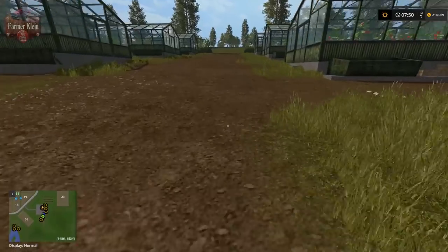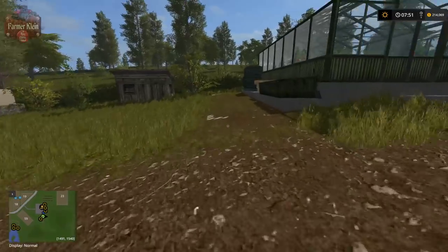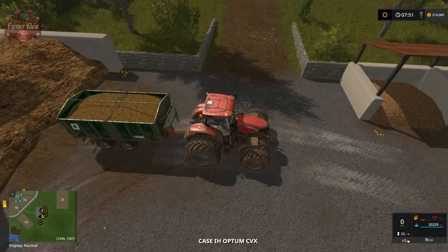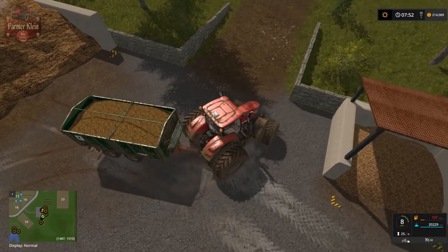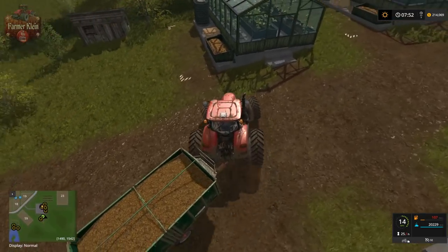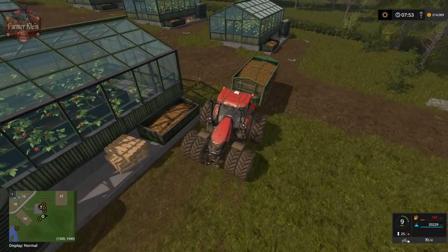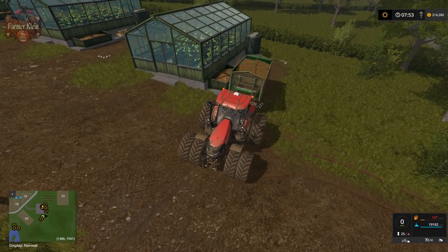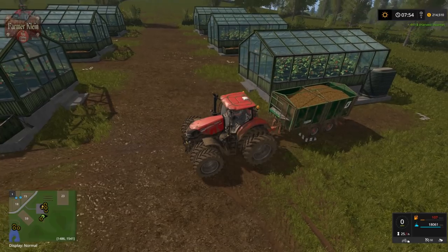Up here on this hill we've got six greenhouses, again marked with white and black triggers. We can come up here with our manure or water trailer and sell manure or water to the greenhouses. These greenhouses do not provide regular income — they are technically sell points for manure and water. And I've just made $441 by selling manure to that particular greenhouse.